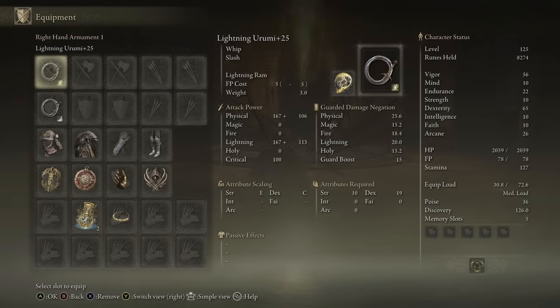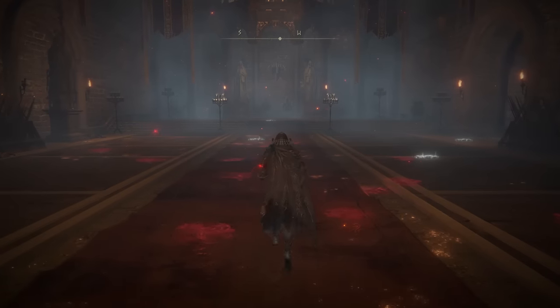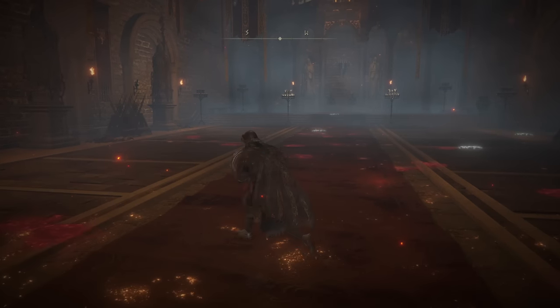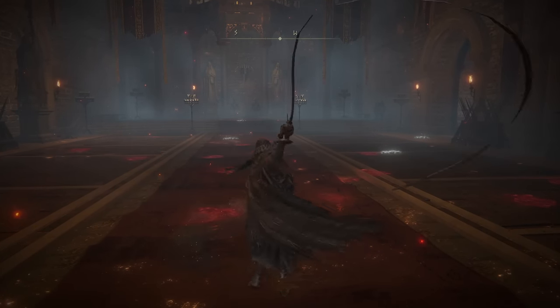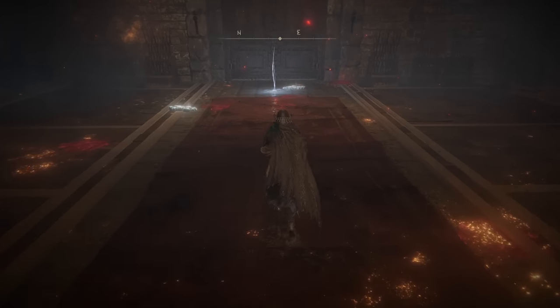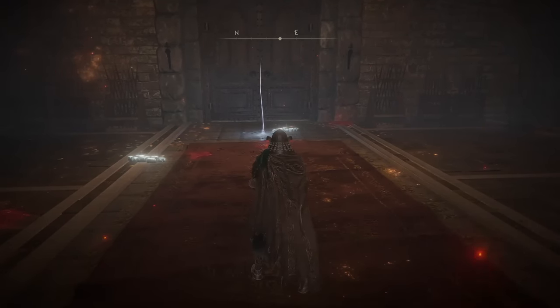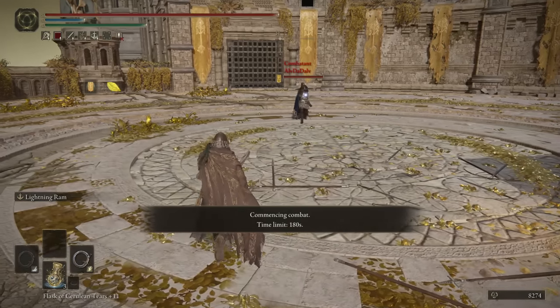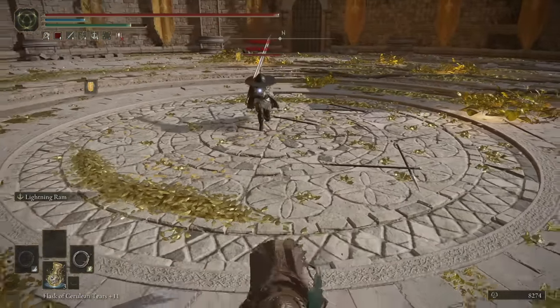Next we have the Urumi, and honestly I think this is the best whip overall — it is insanely good. I'm going to run one fight two-handing it with Lightning Affinity and Lightning Ram, and then I'll power stance two of them with Keen Affinity and Raptor of the Mist, because this weapon actually gets S scaling in Dex when you have Keen Affinity. As for the moveset, it's all the same as the other whips except for the very unique heavy attacks. Who we got here? Alv Devalve — I could probably just kill you with Lightning Ram, but I'm not going to do that yet.